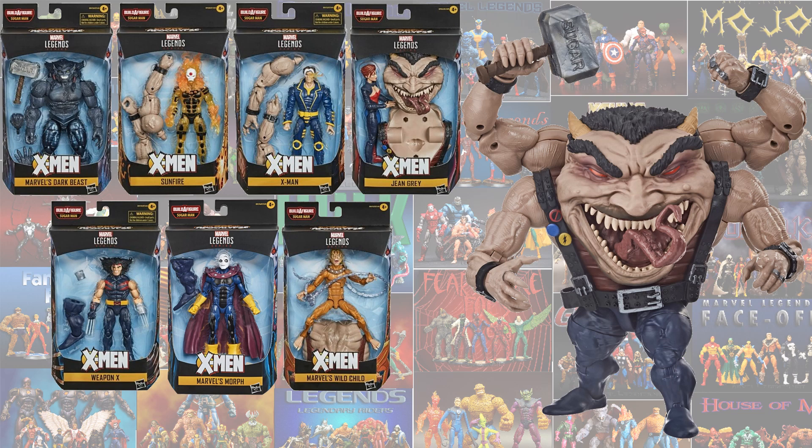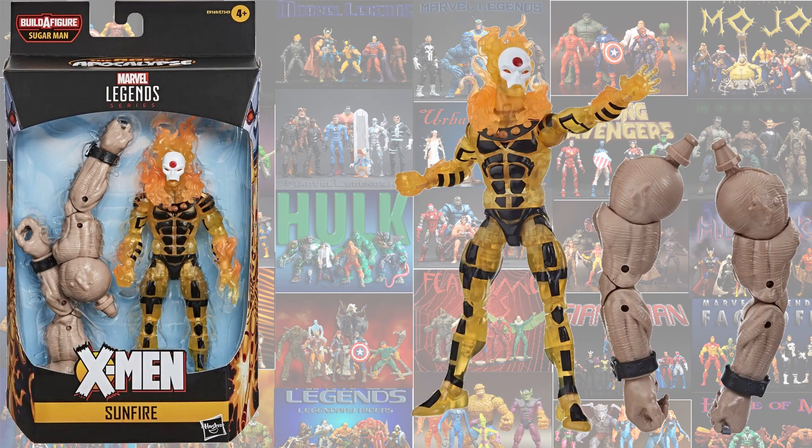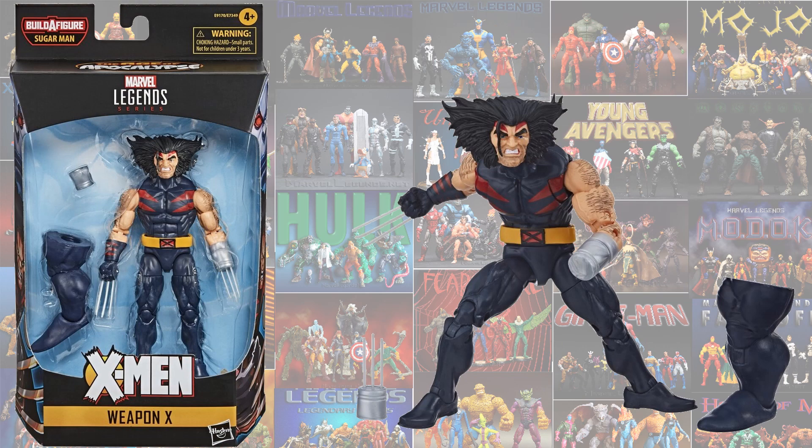Here is the Sugar Man and all the figures you have to buy in order to build him. Here is the Jean Grey we finally did get — I'm happy with this one, it looks more like the comics version. Here is the other Sunfire we're getting compared to the original — don't think it was needed. Weapon X is definitely an improvement over what we had, so I'm glad we're getting this one.